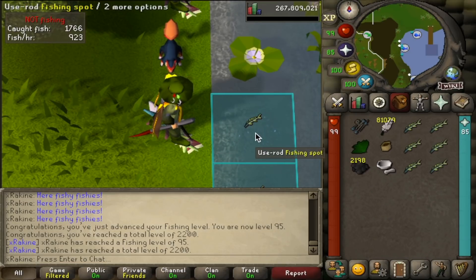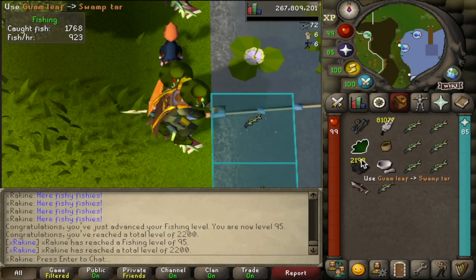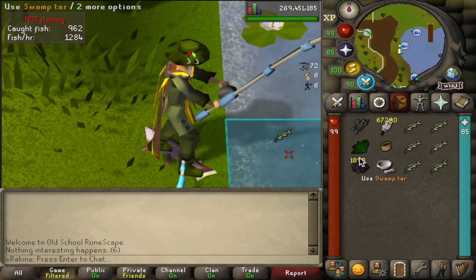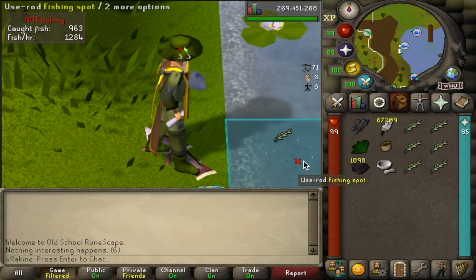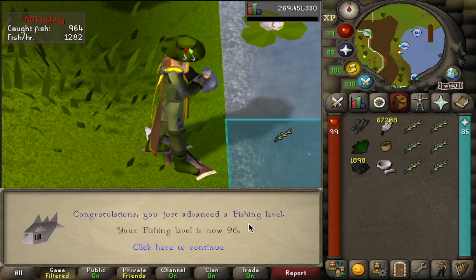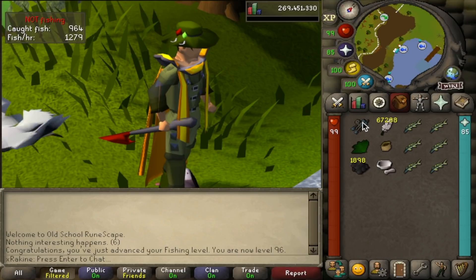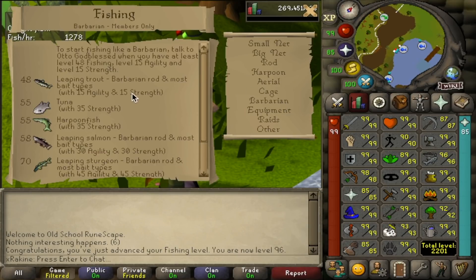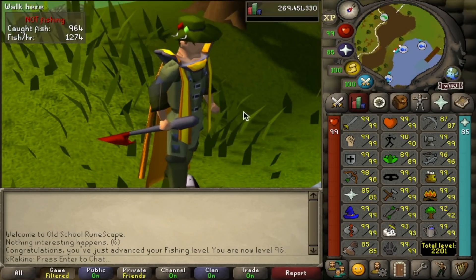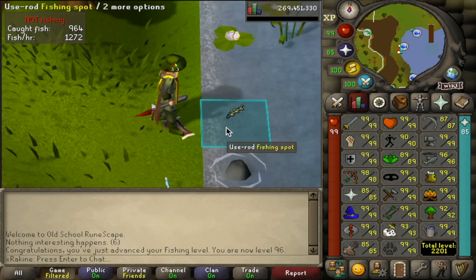I've been doing a hybrid between just AFKing the barb fishing and also doing a little bit of three-ticking to speed it up whenever I have a few seconds of downtime. And got a level coming up here: 96 Fishing. I'm pretty sure this is the highest level needed for anything fishing related — this is the level to bare-hand catch sharks, needed for the Morytania elite diary, but I just boosted to get that. 96 with over a million XP until 97, but we're in the home stretch.